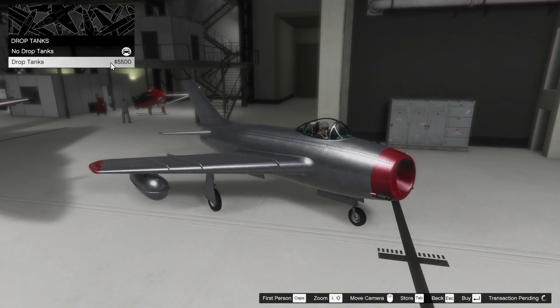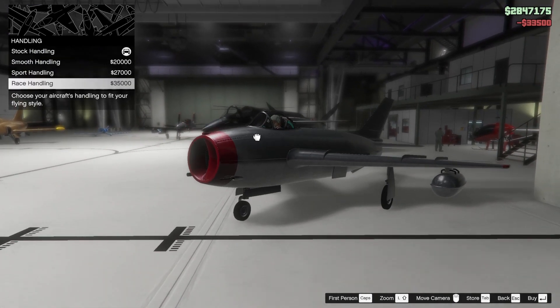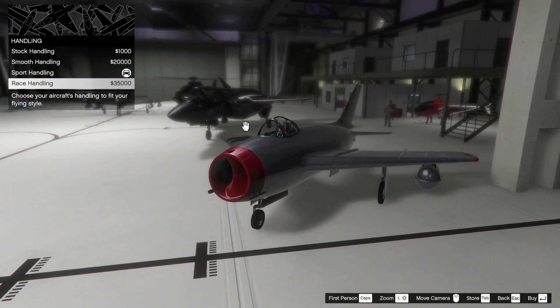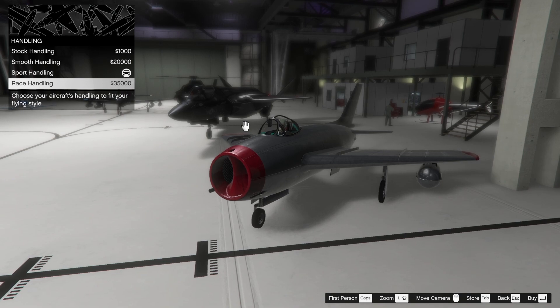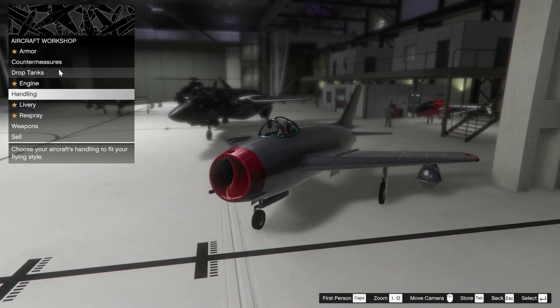I'm going to throw on the drop tanks because I still think they look really cool. For the engine we're going to max that out. For the handling I'm going to go with sport handling, because race handling is really finicky on a lot of air vehicles — they can just mid-air brake and I think it's really weird and uncomfortable. So I'm going to go with sport handling.